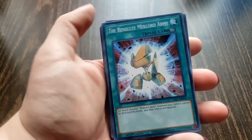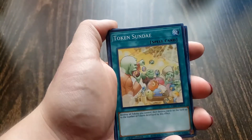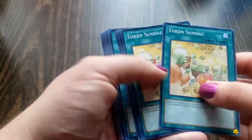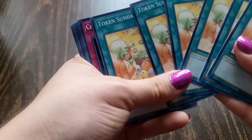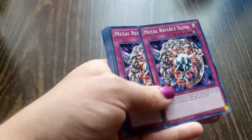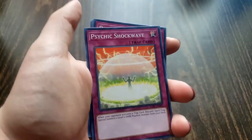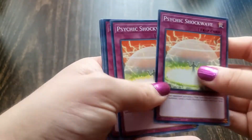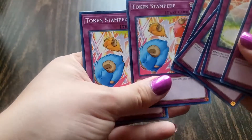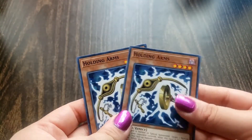Then we got Resolute McLord Army — that's 6. Token Sunday — that's 6. Chaos Infinity — that's 4. Metal Reflect Slime — that's 2. Psychic Shockwave — that's 6. And Token Stampede — that's 2. Quick correction: I got 2 more Holding Arms, so that makes it a total of 4.